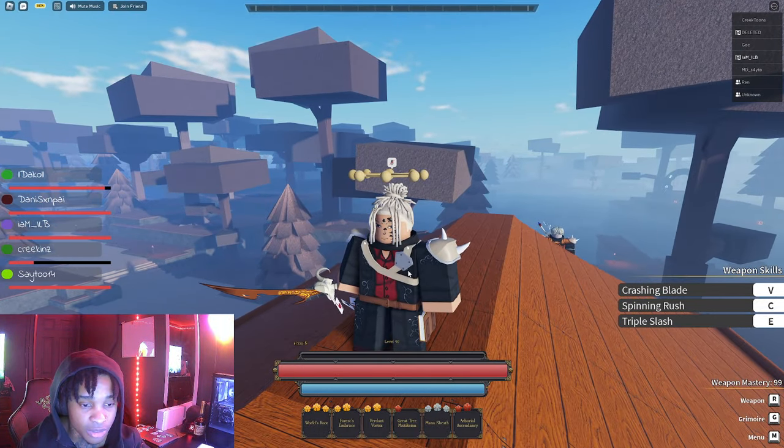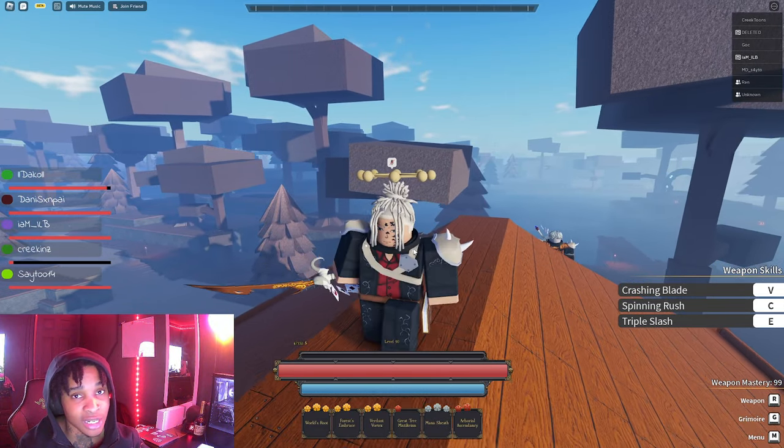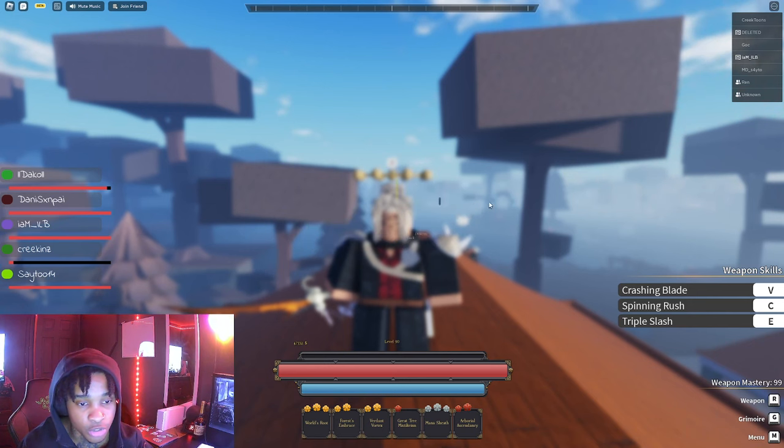And then we got the mythic armor — the armor that was so hard to get. I ended up getting it with a trait called Excellent. I'll get into the excellent trait. I got very lucky and got that trait on my armor on my first try. So that's great.